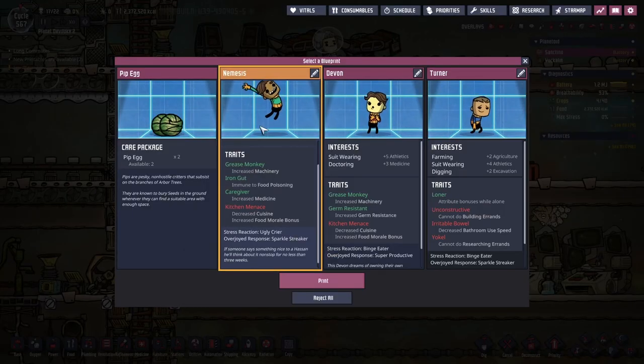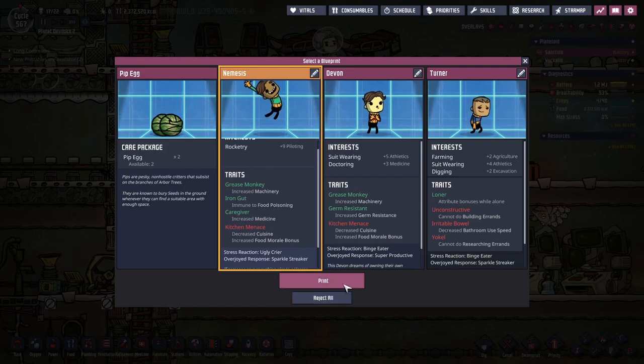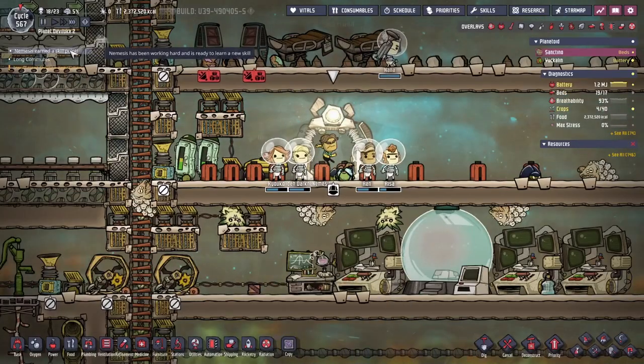We have another duplicate. We named this one Nemesis — they're going to be one of our rocket pilots. They also have a bunch of machinery skills.